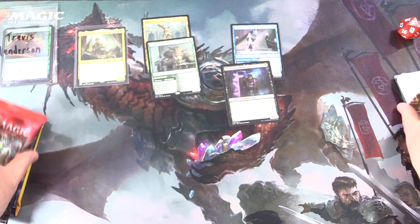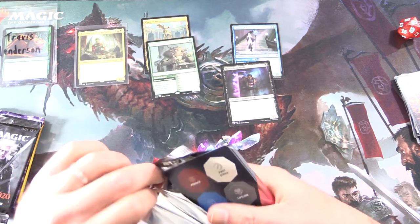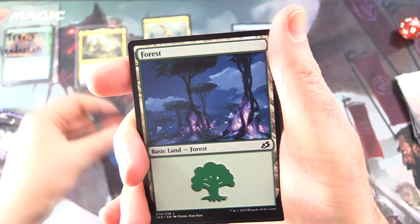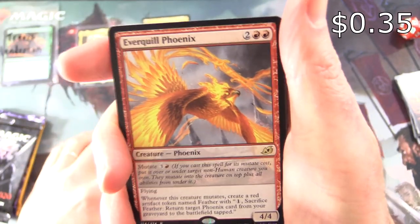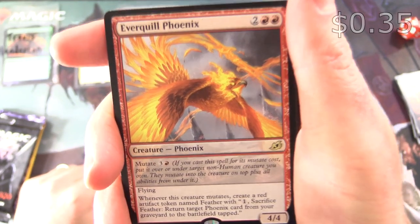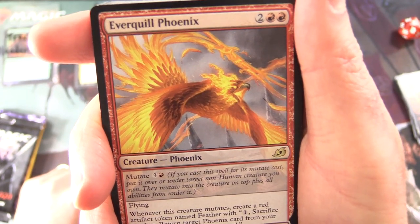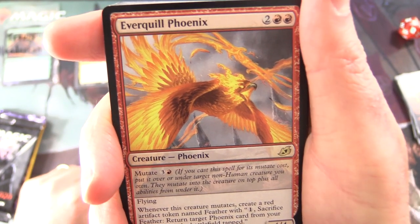On to some Ikoria — so surely we will find a dragon in Ikoria. It's absolutely stuffed full of dirty big creatures. We've got a punch-out card here, a Forest. And the rare is Everquill Phoenix, Creature Phoenix 4/4 for four. It has Mutate for three and a red. If you cast it for its Mutate cost, put it over or under target non-human creature you control. They mutate into the creature on top, plus all abilities from under it. It has Flying, and whenever this creature mutates, create a red artifact token named Feather.